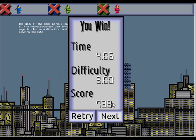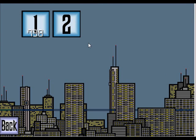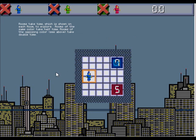The numbers are a little bit difficult to read against that background, but just about manageable. So that was level one. Level two introduces a new mechanic: rooms take time to explore, shown on each room. Rooms of the same color take half the time, and rooms of the opposing color take double the time. I assume that means the color of the character you're playing — at the moment I'm the blue guy.